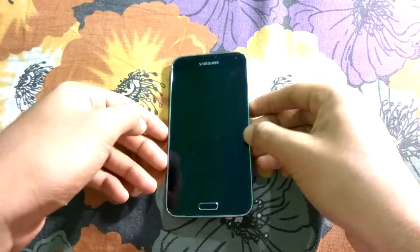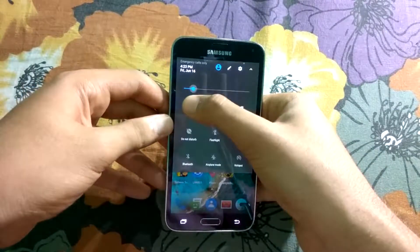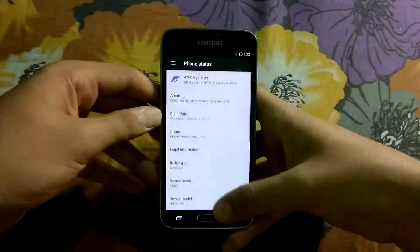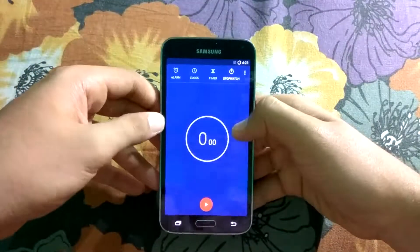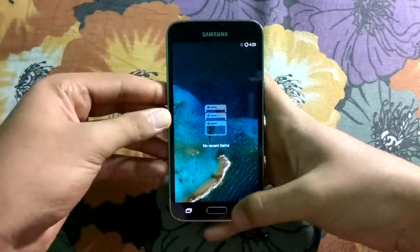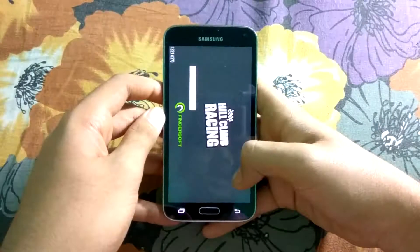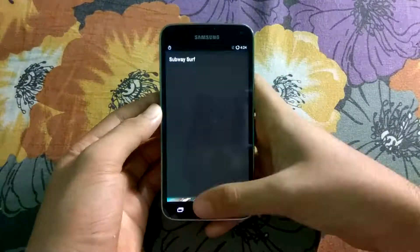Let's get started. First off we'll have the Resurrection Remix ROM, and here is my Galaxy S5 running it. Let me first show you the ROM build date — it's Saturday 22nd April 2017, which is the latest build. The developer hasn't updated this ROM. Let's get straight into the stopwatch and let me show you that there are no apps running in the background. We'll be opening a bunch of games as well as some casual apps, and we'll also be testing the memory management.